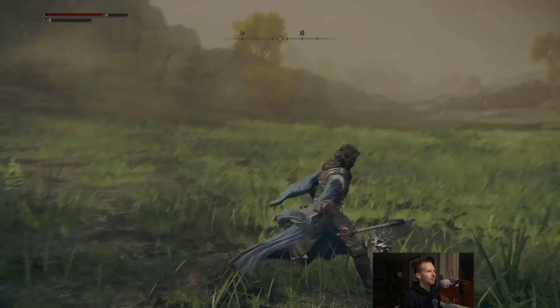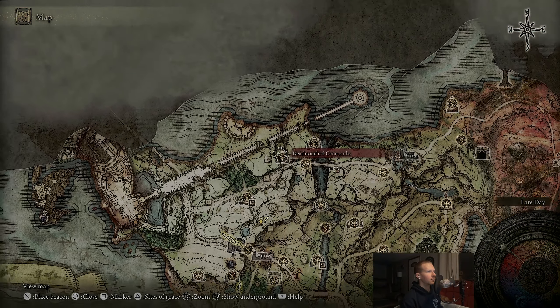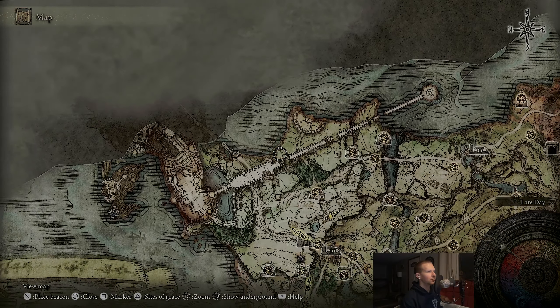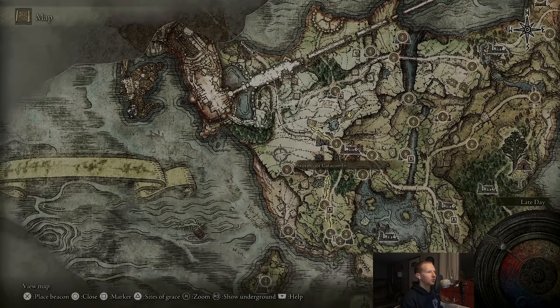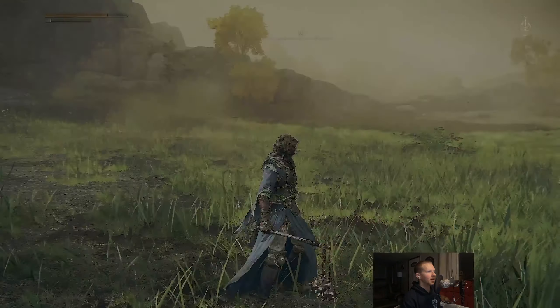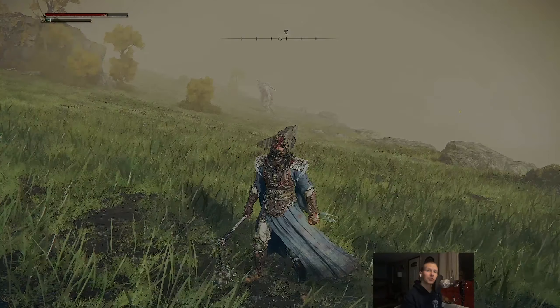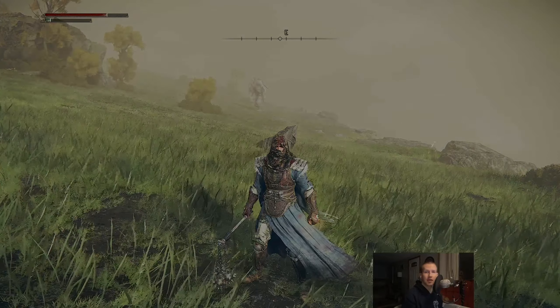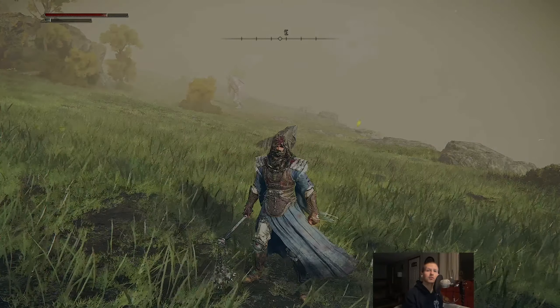I think that's going to wrap us for today. Tomorrow we'll continue our way through Stormhill - we've got all this stuff back here to do, and we'll clear out all this landscape and then actually head into the castle. So that's going to do it for today. Thank you so much for watching. If you enjoyed, please leave a like, maybe hit subscribe and leave a comment. That would be awesome. So thank you for watching and I will talk to you tomorrow.